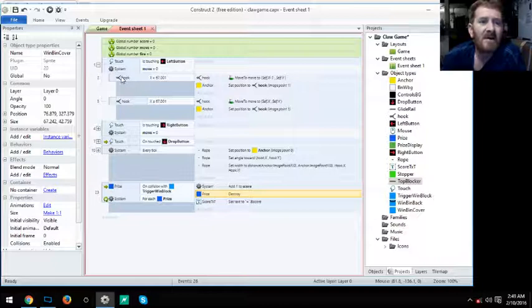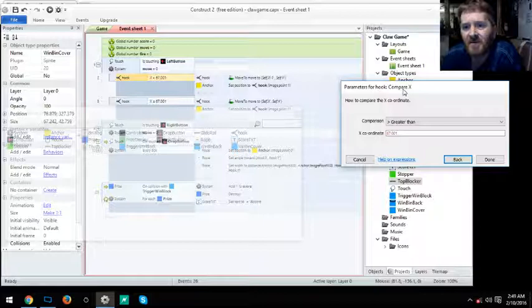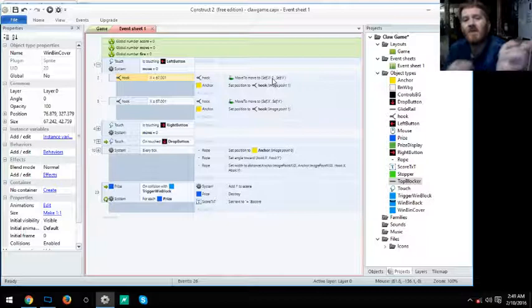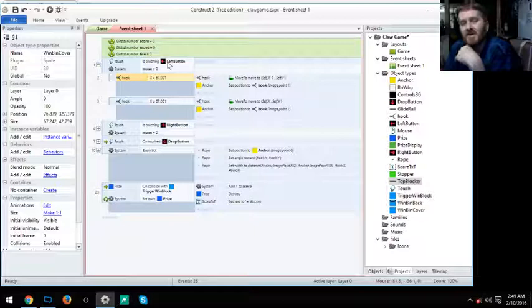Inside that event, we compare: If Hook X is greater than 67.001, then hook Move To Self X minus 1. That means as long as you're touching the button, it keeps moving one pixel at a time. Also, the anchor (yellow block) needs to set its position to Hook at Image Point 1 — the eyelet — so it stays on the guide rail as the hook moves.